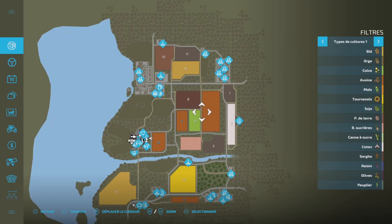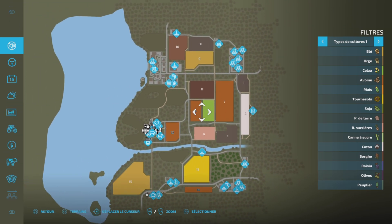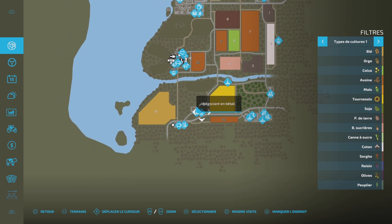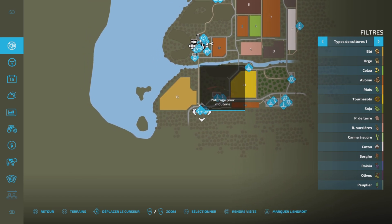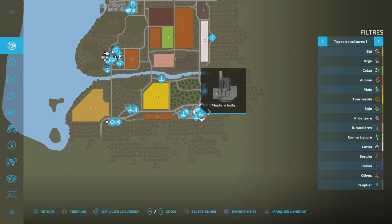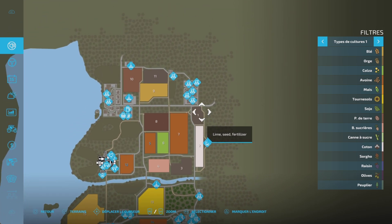Alors, un petit tour de PDA. Voilà, c'est petit, il n'y a qu'un champ de 1.1 — ça va très vite. Par contre c'est beaucoup rempli, il y a beaucoup de choses : beaucoup de points de vente, de négociation bétail. On a la SDSR, chaufferie, broyeur, menuiserie, moulin à huile, lime seed, fertilisant.